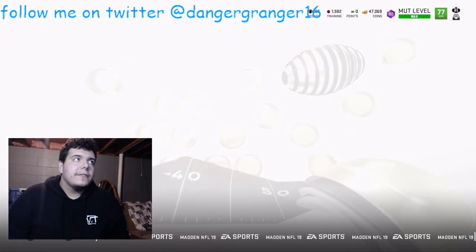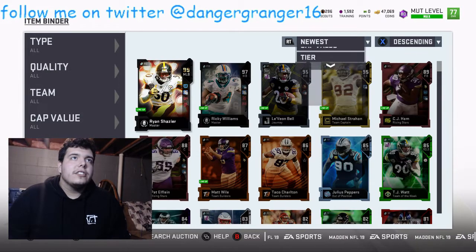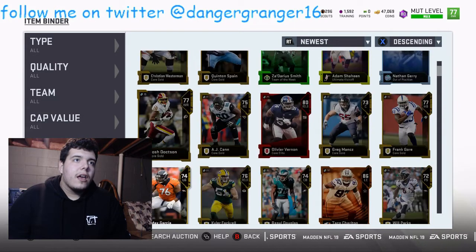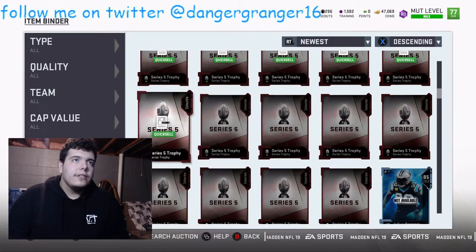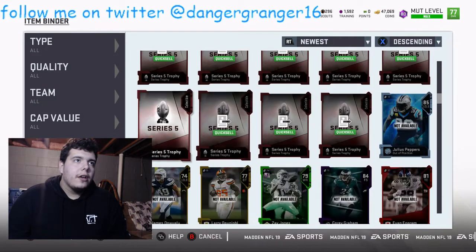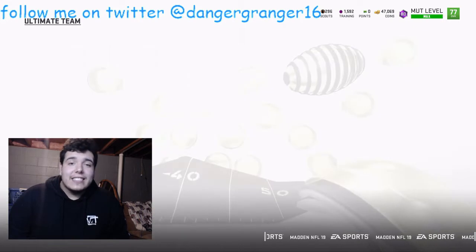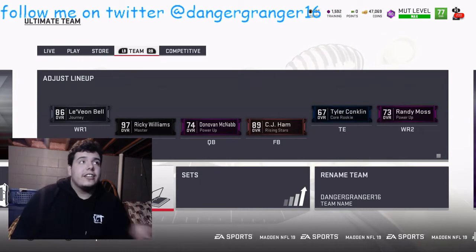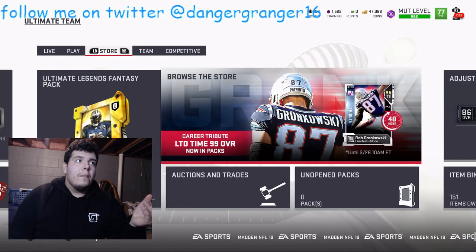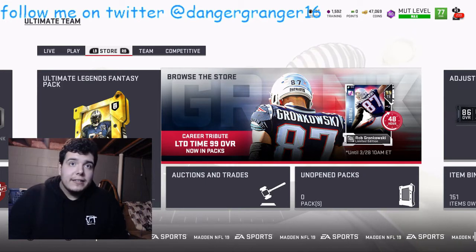Now literally with those 15 tokens that you have, you could quick sell them and you would get 2,000 scouts, which isn't really worth it. But then you could do some sets to get better packs. Honestly I think that's the best way to get rewards if you're trying to get John Madden or do any of the sets.